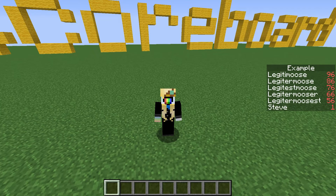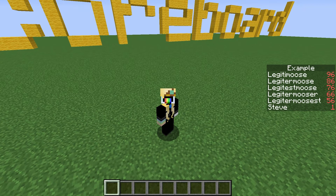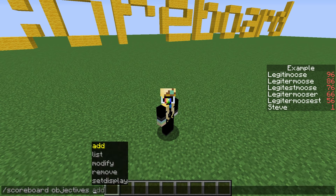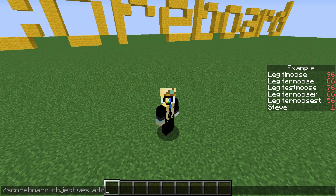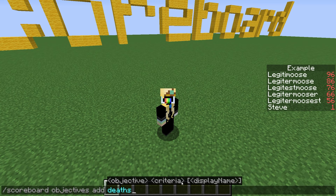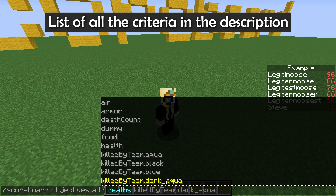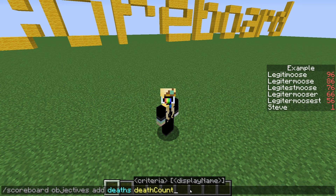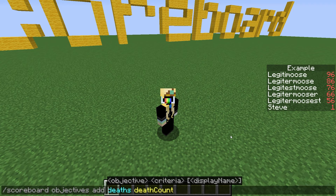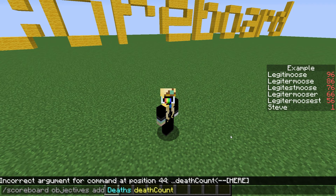So let's see how to create our first scoreboard objective — it's real easy. Slash scoreboard gives us two options: objectives or players. We want to add an objective, so we do scoreboard, objectives, add. Let's make this a death counter. First we put the name — 'deaths' — where it says objective, and then we put the criteria. Right up here we've got death count, so let's choose death count. You can also pick a display name, which takes JSON format like tellraw, and that'll show up on the sidebar whenever the name is visible. Deaths is a fine name — I'll capitalize the D at least.